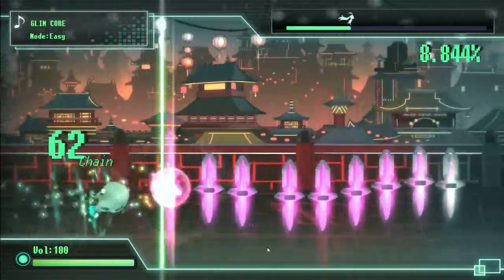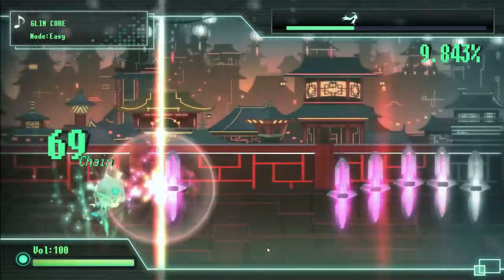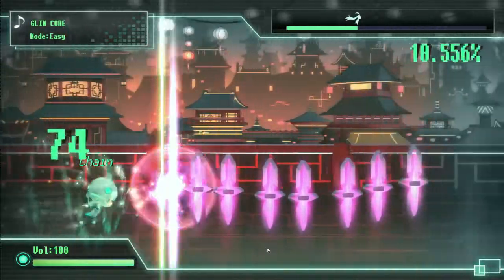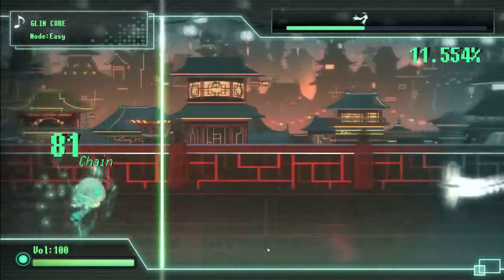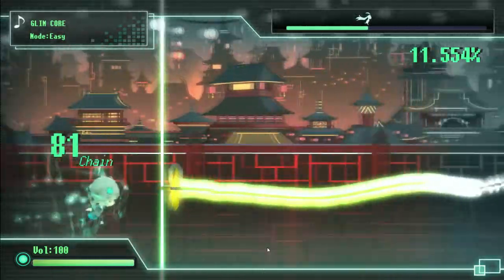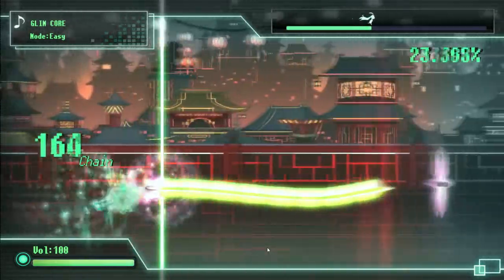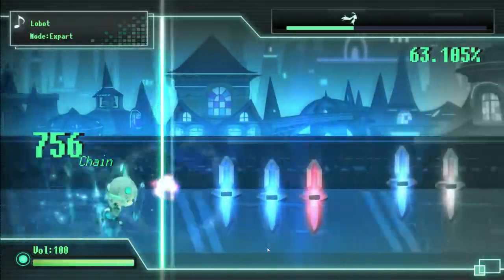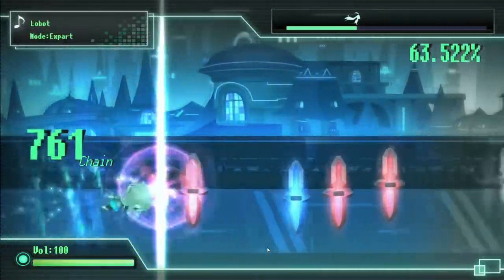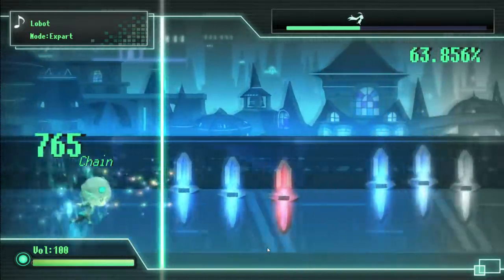The game works by pressing D, F, J, K, and Space. In easy and normal mode, the spacebar is always yellow notes which are long and held, so you just hold down Space and let go as it finishes and passes through the shimmery light. In easy and normal mode, blue crystals come towards you and you can hit any of the letter keys: D, F, J, or K.